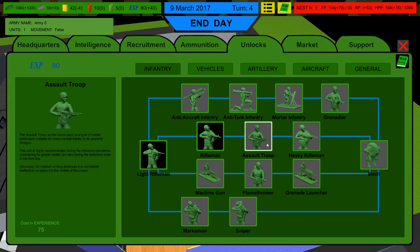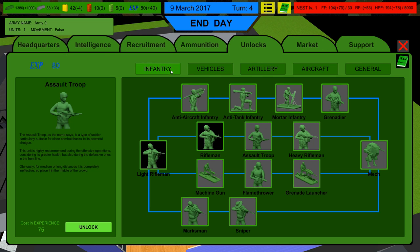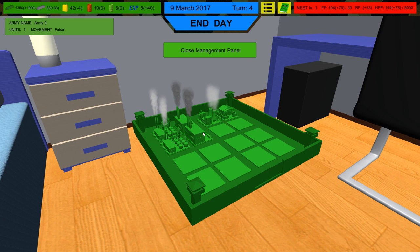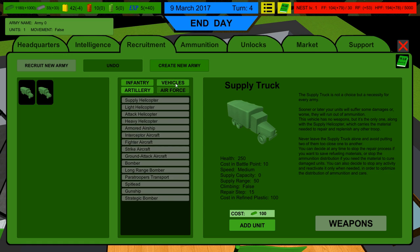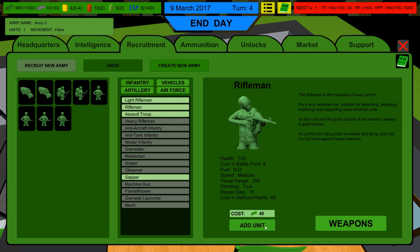Let's unlock the assault troops — they're really good at crowd control with shotguns. After that I'm thinking recon vehicles or artillery; there's a lot of cool options. For the army composition: you need at least two supply trucks to heal and rearm soldiers. We'll grab two sappers — they're expensive but very important — plus some assault troops for the front line, and then some riflemen.